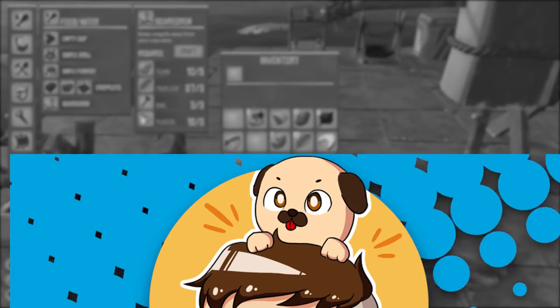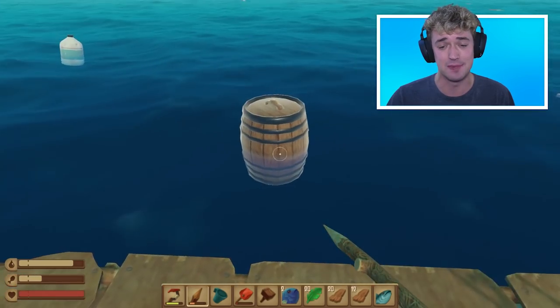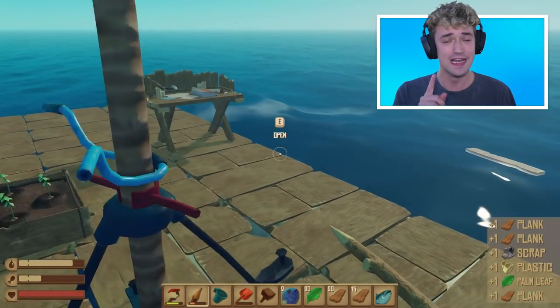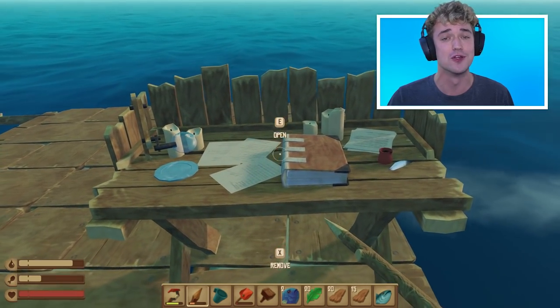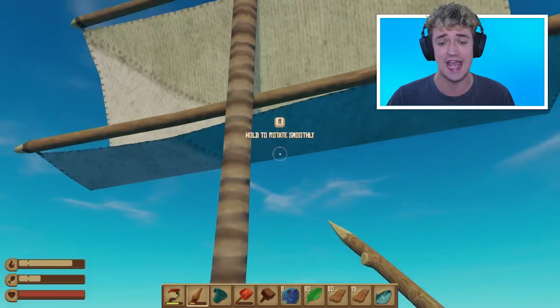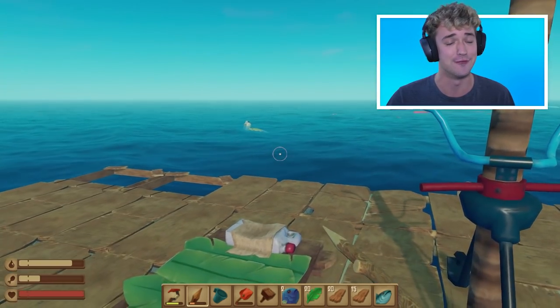That's what I'm talking about. Welcome back to episode 3 of Raft. Roll the intro. Hello, my crazy family and welcome back to yet another episode of Raft. This is actually episode 3, and where we left off last time, guys, we did a bunch of new things. Look at that, my inventory is full. But where we left off last time, we discovered some new recipes in the recipe table. We made ourselves a sail, so now we can control where we want to go.